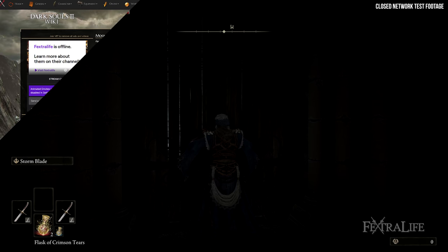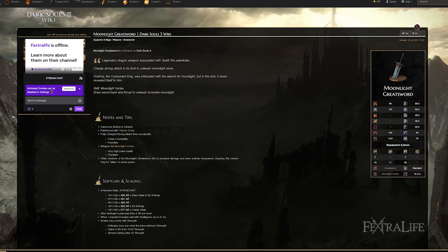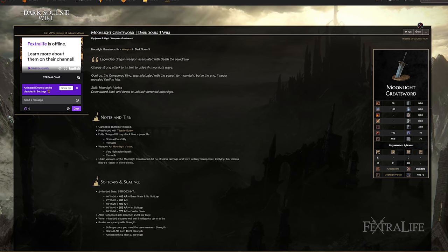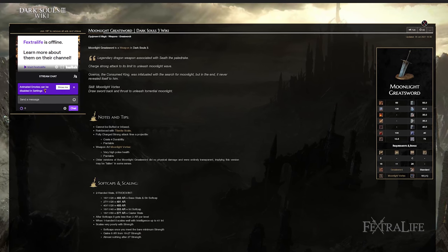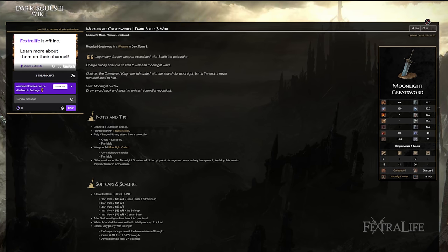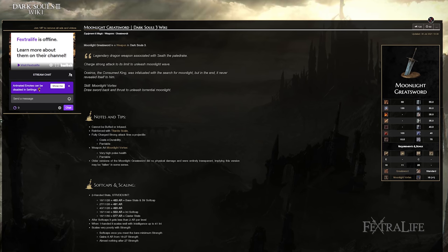Another really big reveal from Game Informer is that the Moonlight Greatsword will be available in the game in some form. I don't know if it'll be called Moonlight Greatsword, Giant Sword of Moonlight, or Large Sword of Moonlight, but there's going to be a version of it in the game. I think people were expecting and anticipating it, but that is now confirmed.